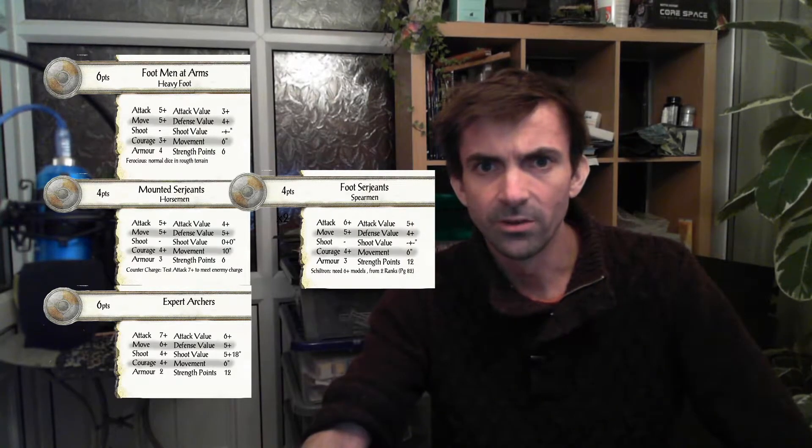Sorry about some of the foot naming conventions. He's got footmen at arms with an attack value of 3 and armour of 4 — they're going to be very hard to take out even though they're only 6 strength points. Do not mistake them for being weak just because they have 6.